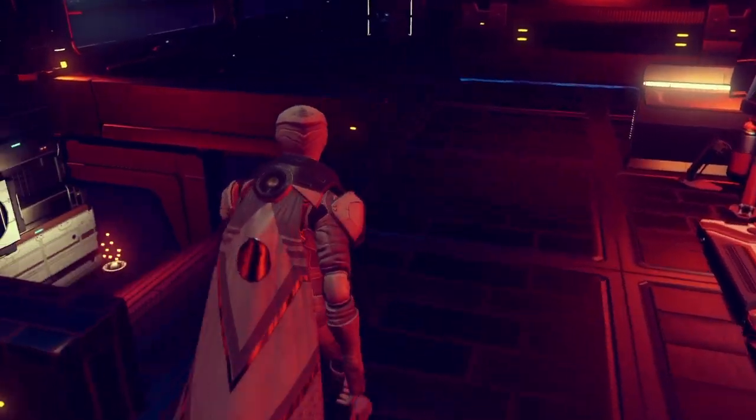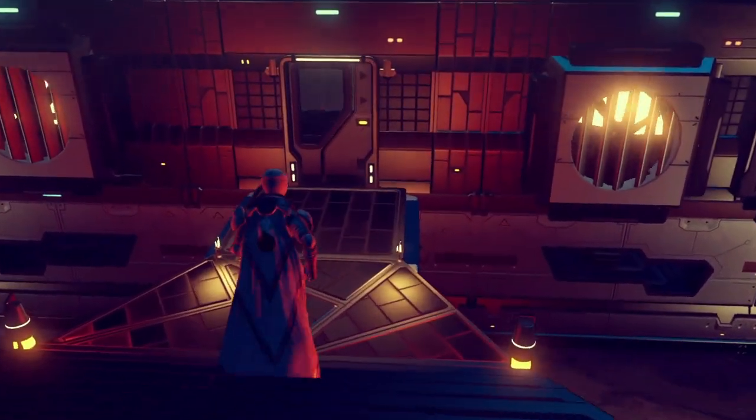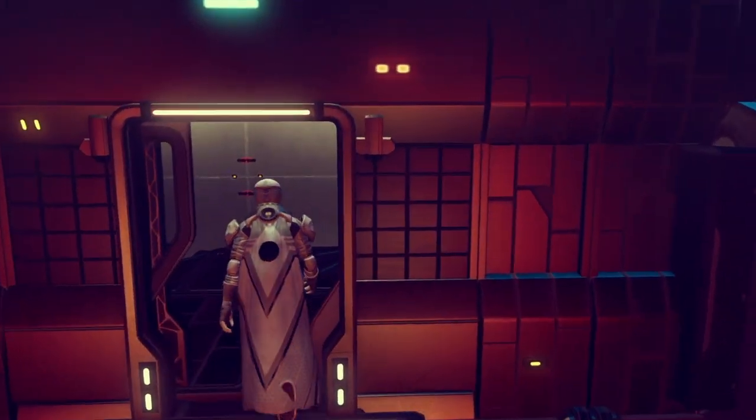Today we're gonna learn about push buttons, toggle circuits, and how to wire multiple buttons to a single door. So let's head inside Fringe Theory Labs and check it out.